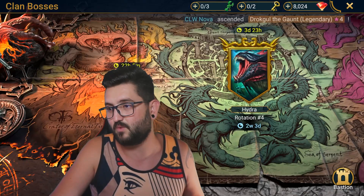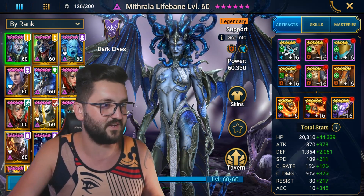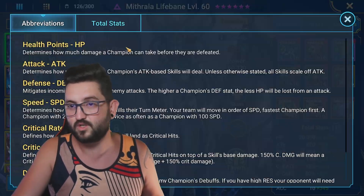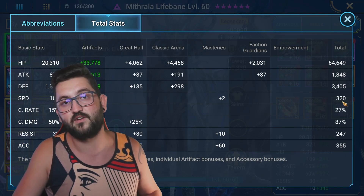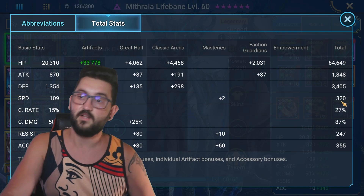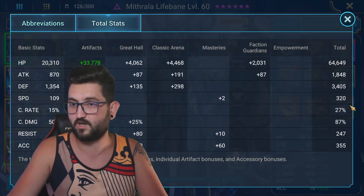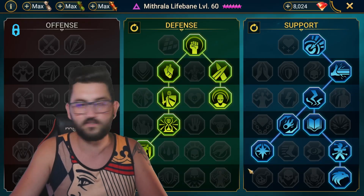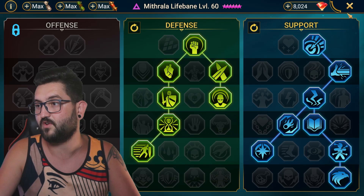I wanted to make this a quick video. Mistrala is just like I showed in my previous videos — she's in my immunity build for Arena. I'm using her as a cleanse and anti-Hegi champion. These were her stats, and these are her masteries — no Warmaster, like I mentioned. This is what I use for Arena on her.